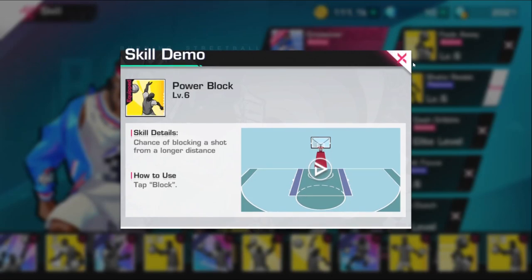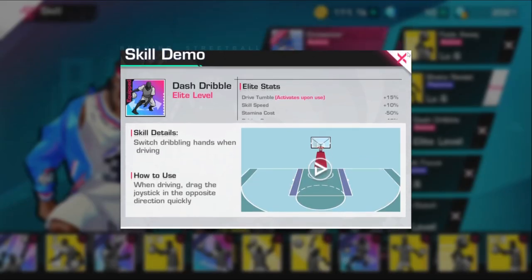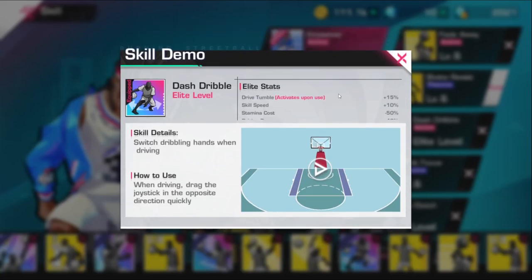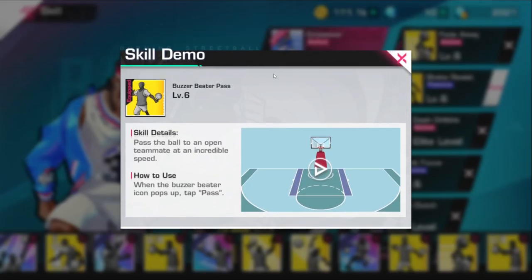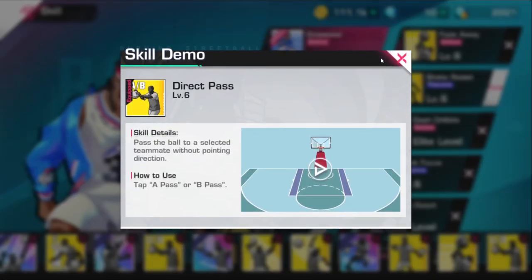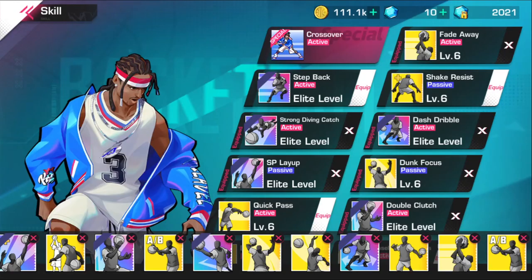Dunk focus of course, because you're gonna be getting to the rim hella easily, you're gonna be breaking people's ankles like crazy with this character. And then power block, dash dribble — I just threw that on there for mind games. He goes crazy. Buzzer beater pass, fade away — of course you gotta get the fade away in there, because sometimes you step back and you don't get the amount of space you need to avoid the opponent. And direct pass.